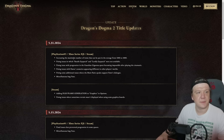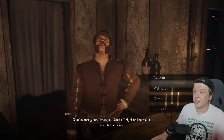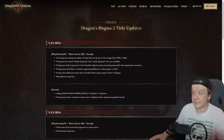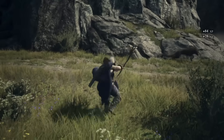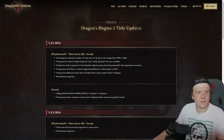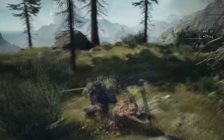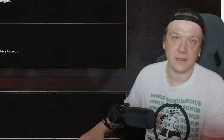The first change increases the maximum number of items that can be put in storage from 1000 to 3000. I don't know who needs that. I'm on my new game plus plus plus plus now and I have 502 items in my storage. To be fair I did sell a lot of rubbish like goblin horns and knacker horns to get some extra money because I was printing eternal wake stones like crazy. I've never seen a message saying your storage is full, so in my case 1000 was more than enough. Now it's 3000, so I guess it's good for people who like collecting stuff.